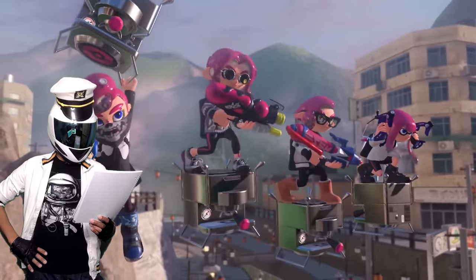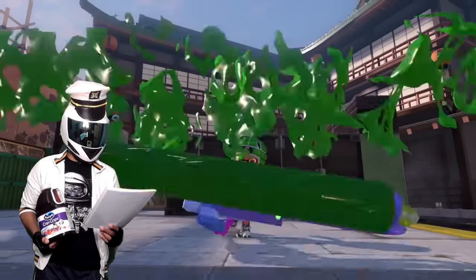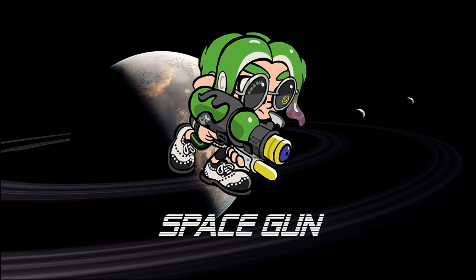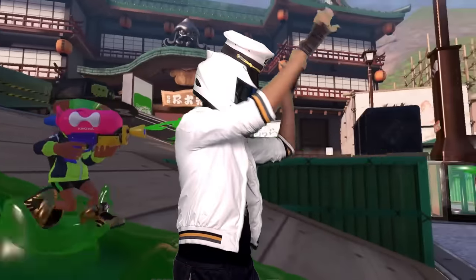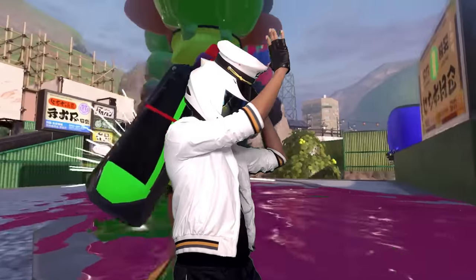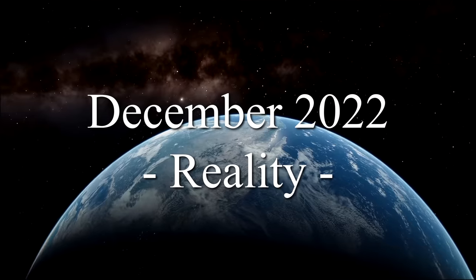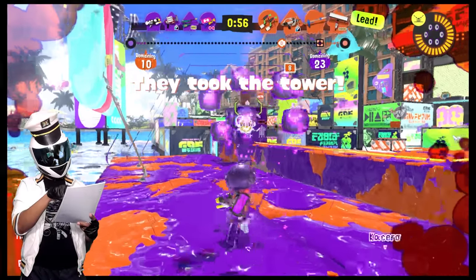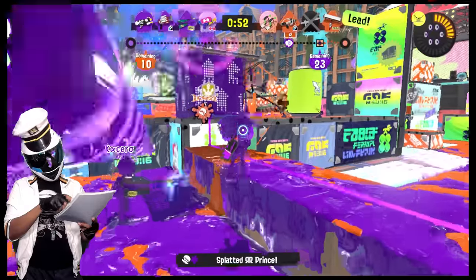Chill Season is adding three brand new weapons including a Pencil Charger, a Space Gun Slurpee Roller, and a Space Gun. Space gun, get out of here. Bye bye bucket - my new best friend is the Space Gun. This weapon has good ink efficiency, pretty good range, pretty good fire rate, pretty good painting ability.